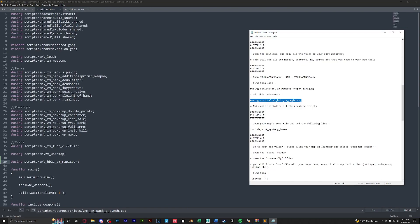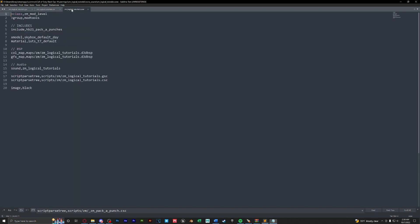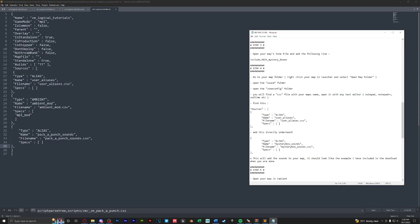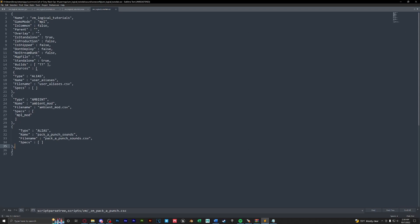Next, open our zone file and copy the include line for hb21_mystery_boxes, then paste it right under the pack-a-punch line. Lastly, in step four, take the sound function, copy it, and paste it into our sound file directly under the pack-a-punch sounds.